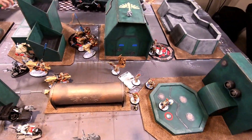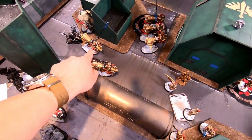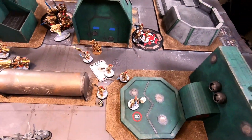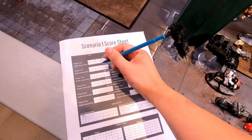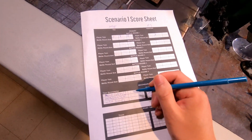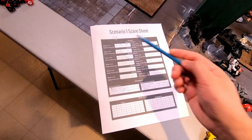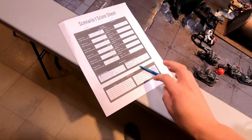End of Custodians turn one: one Biker dead, one on one wound, a failed charge, Captains came in and almost wiped the Black Knight squad down to one survivor, and Hurricane Bolters took out the Scouts. I killed a unit, hold an objective, killed more units than AJ, hold more objectives, got First Blood, and earned two bonus points. Custodians are currently up five to two at the end of turn one.